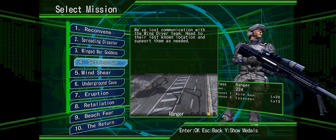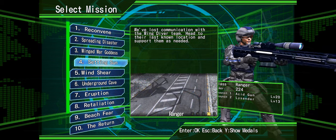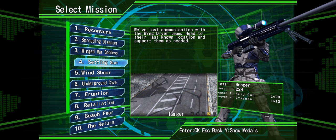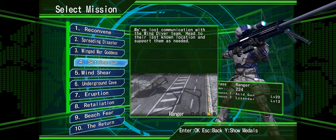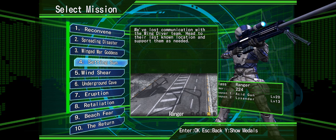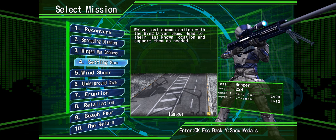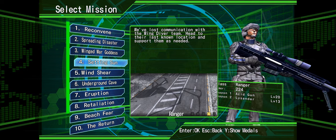Hello guys, welcome back to another Earth Defense video. As I promised in the last video, we're gonna use those two weapons. If you guys just came directly from the other video, you know what weapons we're gonna use — we are gonna use the acid gun and the Lysander sniper, as he's holding in his hands right there.